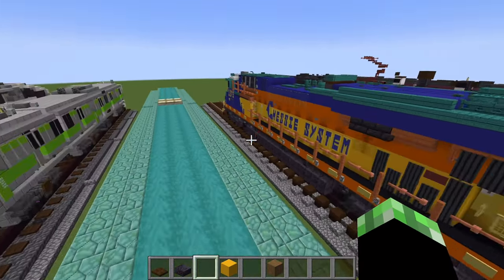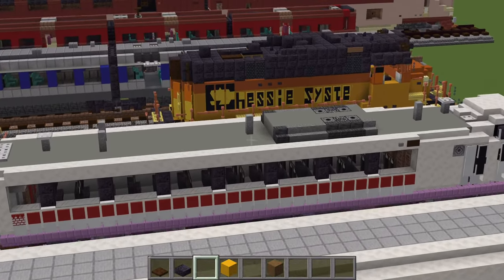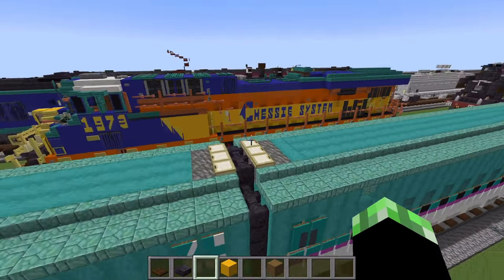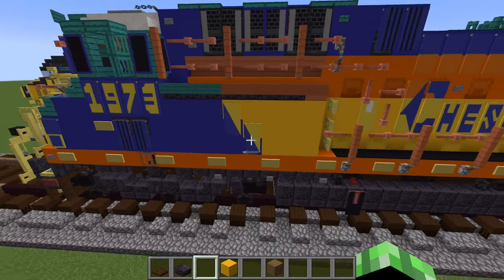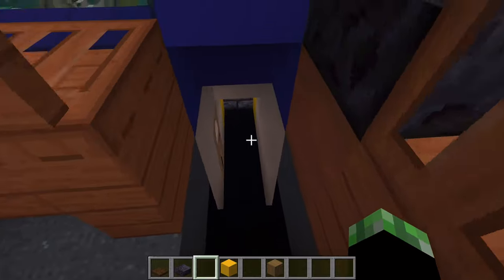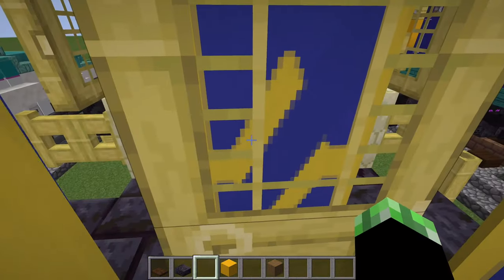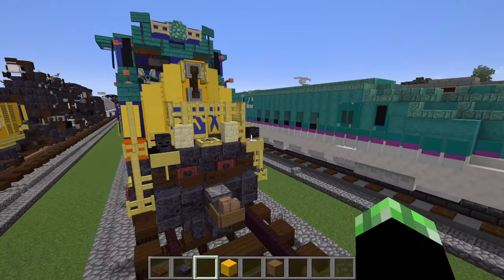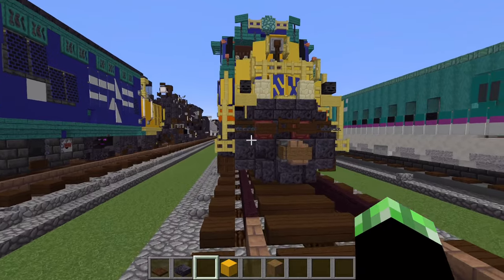Here we have a modern diesel train — and that's a C, so that's Chessie System. Chessie System with orange, blue, and yellow. Can I go inside? Yes! There's what looks like a bathroom or something in here. The banners and stuff look so cool from this angle. Yeah, really neat again — a great train, massive scale. A bit too big for my world but some people may prefer this massive scale.